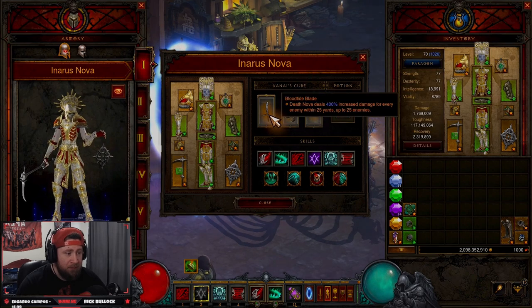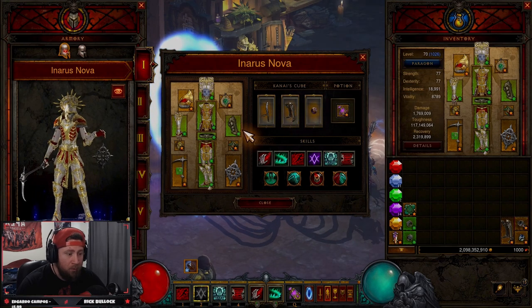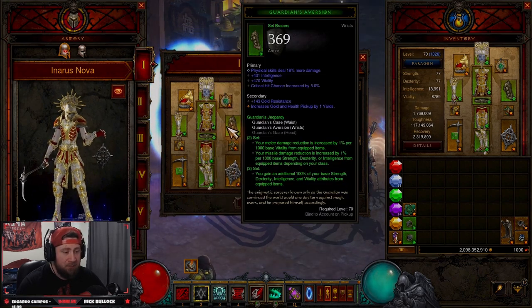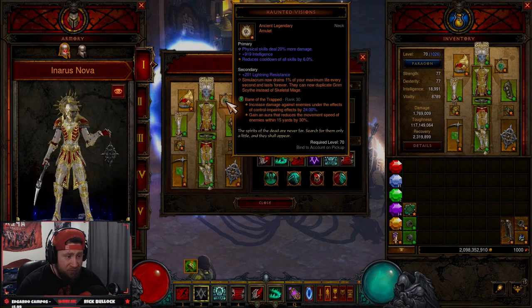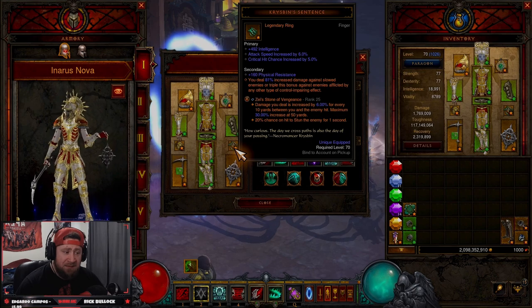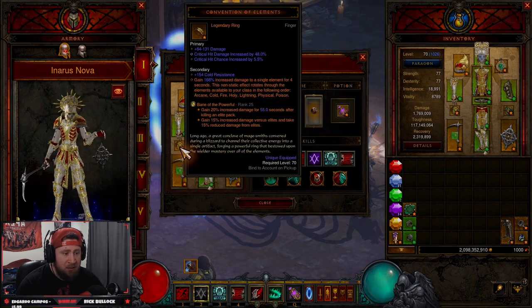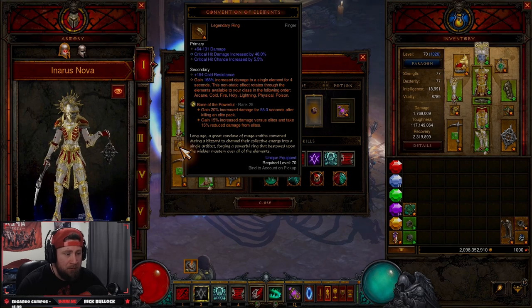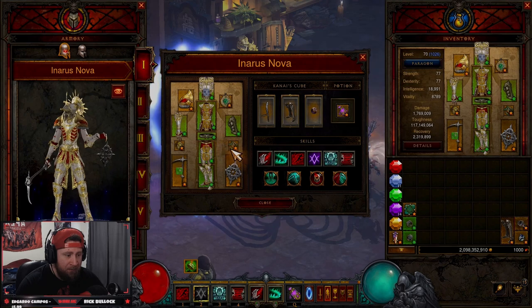In our Cube we're running Trag'Oul's Corroded Fang — Death Nova deals increased damage. We have Steuart's Greaves for movement speed, and Ring of Royal Grandeur to bring the two sets together. Our legendary gems are Bane of the Trapped for more damage, Zei's Stone of Vengeance for more damage and the chance to stun, which is huge, and Bane of the Powerful for even more damage.